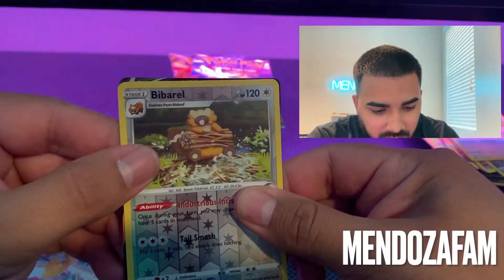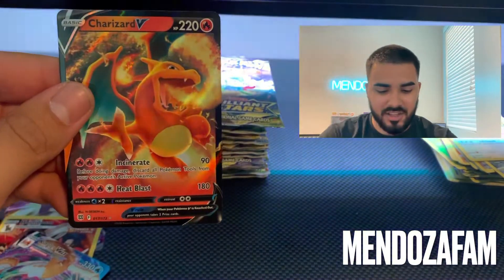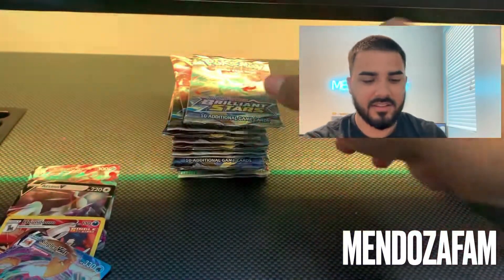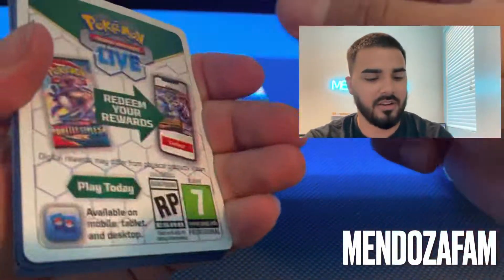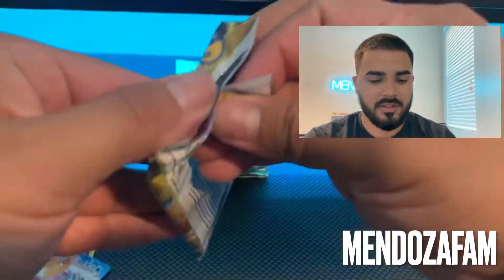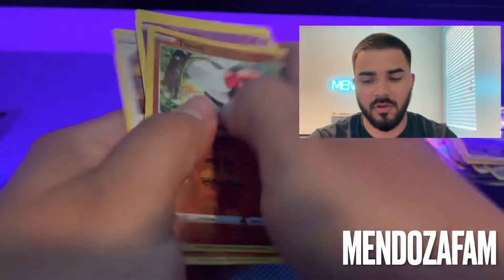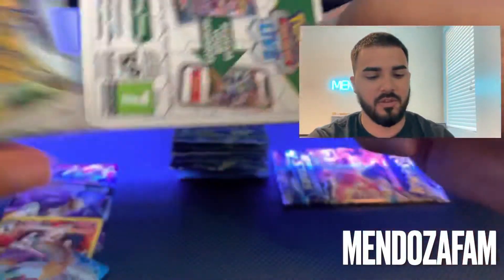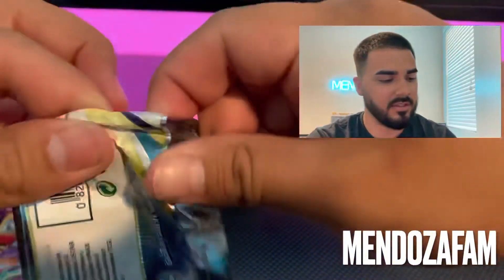We got a Charizard V! So we haven't pulled that all-art Charizard yet, but still a Charizard nevertheless. I can't remember if that card is two dollars or eight dollars. Let's keep going. A white code, then another white — it's all right because we've already had like 10 to 15 black codes in a row, so getting a few white coats is fine.